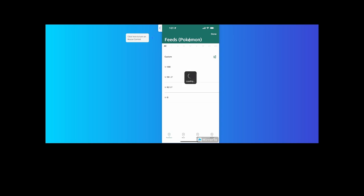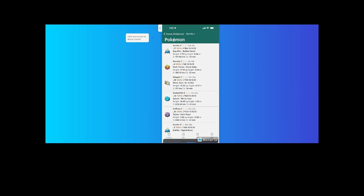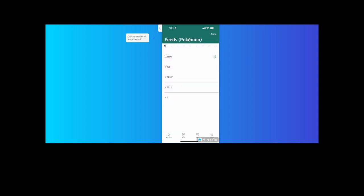I don't recommend teleporting. If you want to go somewhere far away, go to a feed like IV100 — perfect IVs — and hit auto-walk. That is a way better alternative than teleporting. By auto-walking, you're spoofing the game so it thinks you're actually walking instead of teleporting to a random spot in the world. If you want to go to a gym or something nearby, you can auto-walk — that's actually what I do.